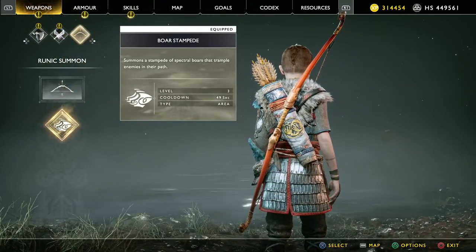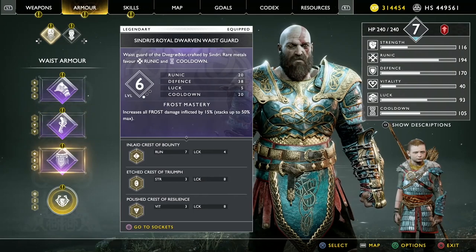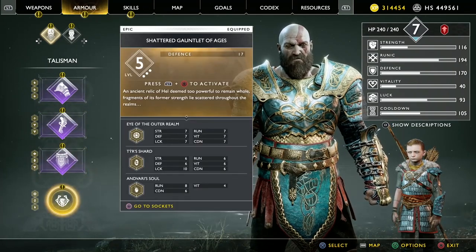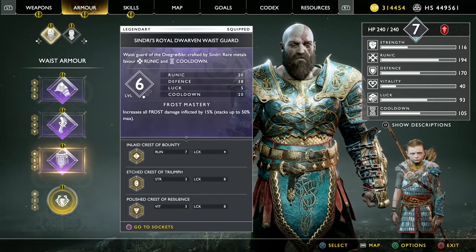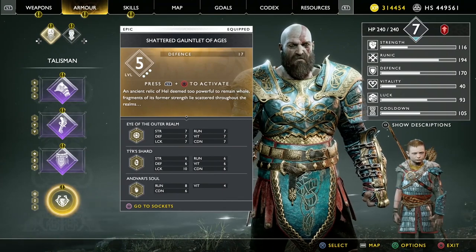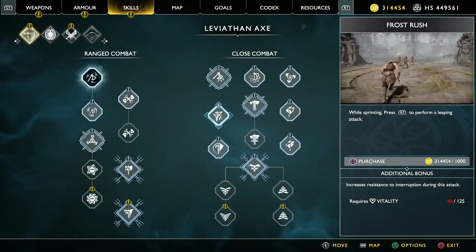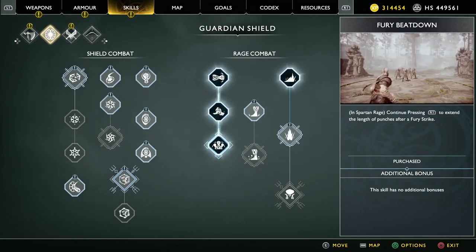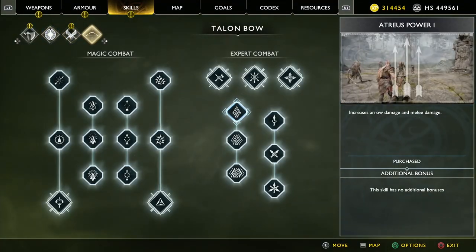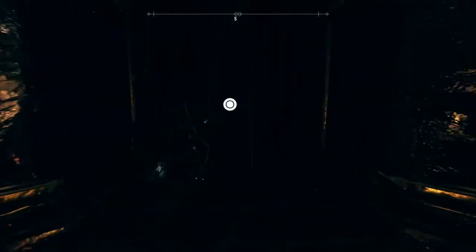We've got Boy Stampede. Armor-wise we've got Sindri's Royal Draw breastplate, Sindri's Wasteguard gauntlets. We've got the Shattered Gauntlet of Ages with epic shards in every slot — specifically Eye of the Outer Realm, Andvari's Soul, and tears shards. Skill-wise we've got Rage Combat upgraded, which upgrades your basic R1 attack a little bit, and everything upgraded in the talon bow. That's a quick update on the build.